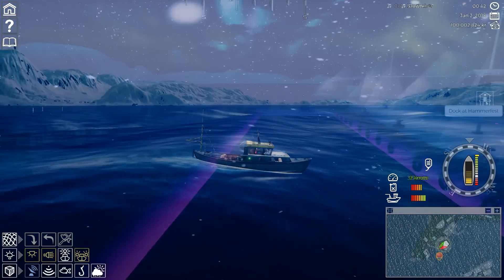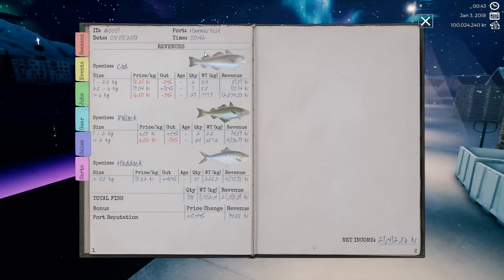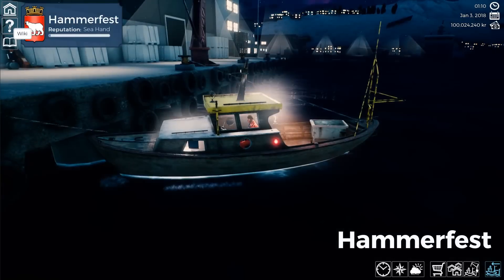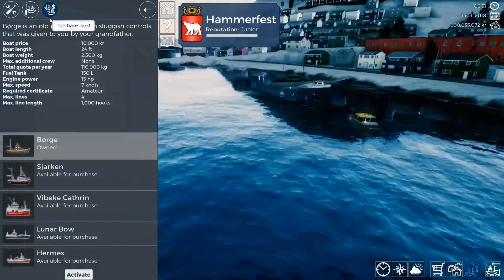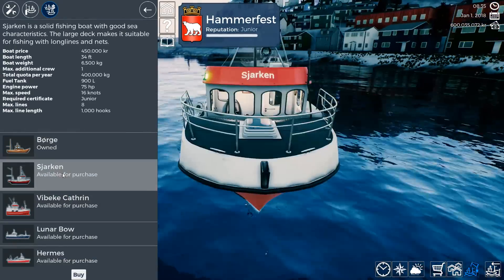To sell your catch, head back to the port and follow the on-screen instructions. Your logbook will track all of your sails, catches, history, seasonal advice, and much more. Located just below the logbook is the in-game wiki — information here is pretty important, so do take a look. In addition to selling your fish, this is where you can upgrade, repair, and even purchase a new boat.